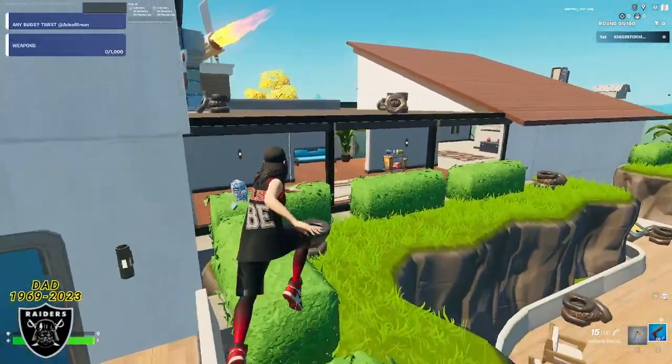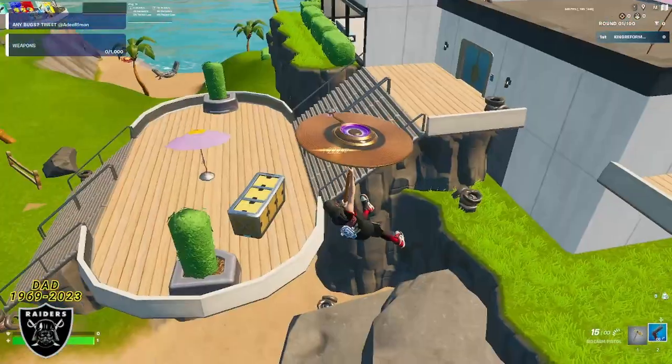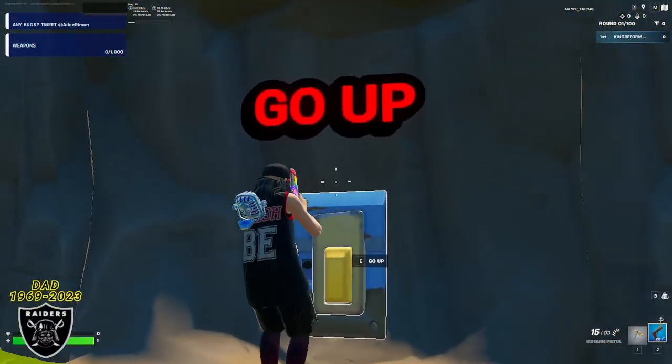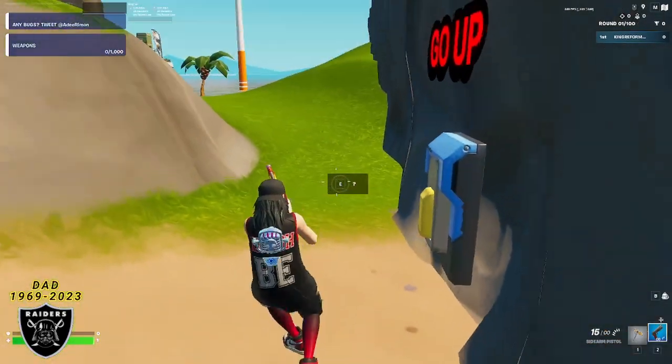What you want to do now is run over to the front side of the map to where you can see the cave and the beach and a whole bunch of open space. When you get out to the open area, you're going to see underneath the staircase is an open button that says 'go up.' You want to stand right next to it, and instead of pushing the button, you're going to do any emote, and that is going to make a secret button appear right in front.